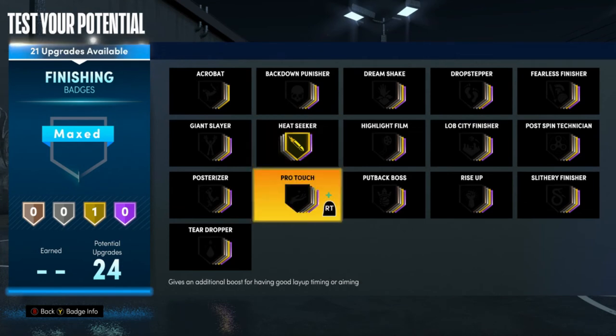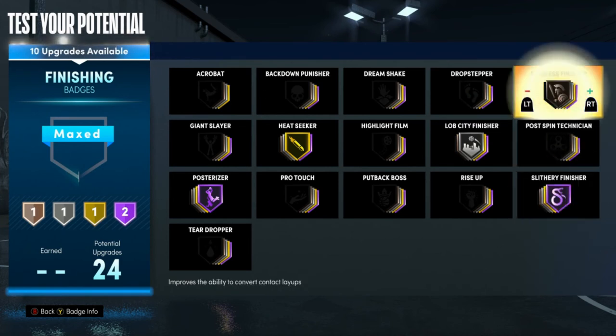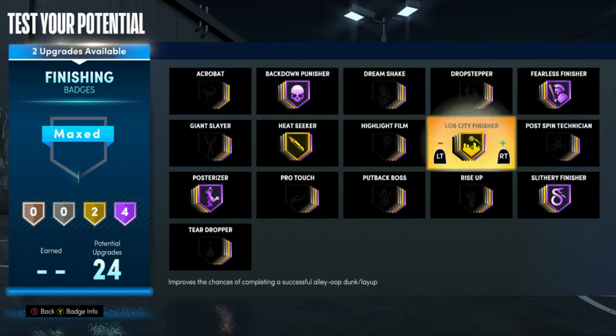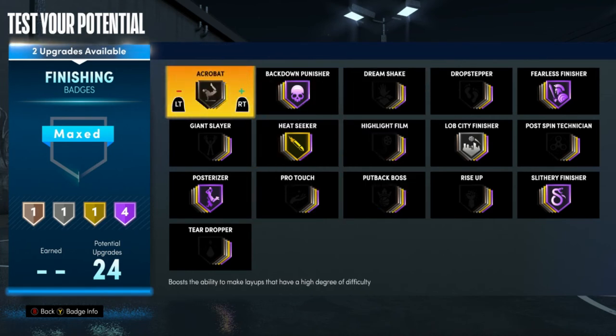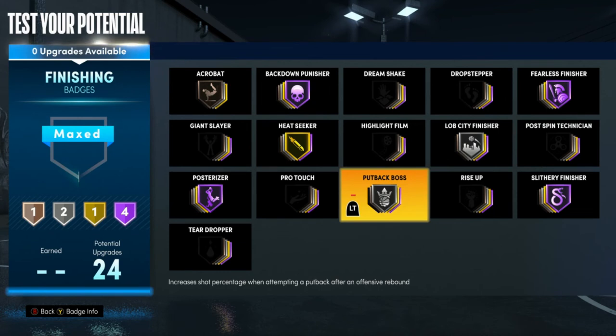For finishing badges: Heat Seeker Gold, Posterizer Hall of Fame, Lob City at least Silver. I'd want Slithery on this build to dunk much easier, Fearless Finisher high to make contested paint shots, and Back Down Punisher Hall of Fame to be able to throw people under the basket easily. You could keep some of these Silver. I'd probably keep Back Down Punisher at Hall of Fame since your weight and strength aren't super high.